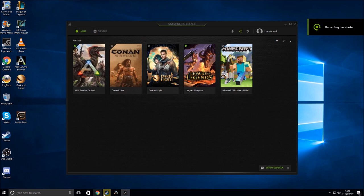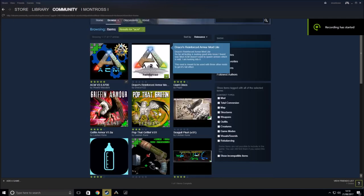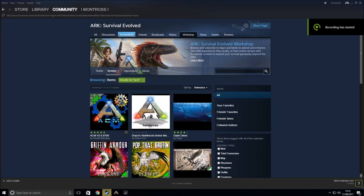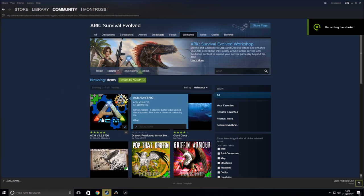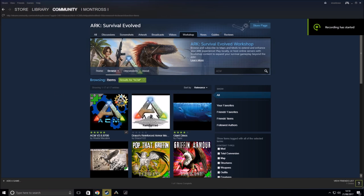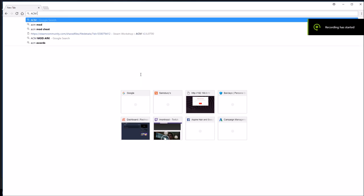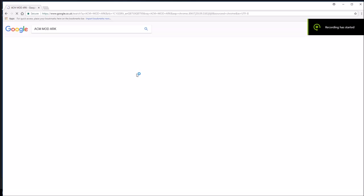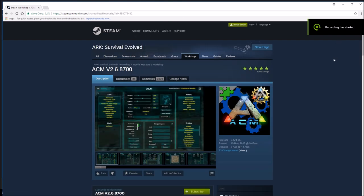The first thing you need to do is head over to Steam. Once you're in Steam, go to the ARK Survival community, click the Workshop, and in the search bar type in 'ACM mod' or just 'ACM'. You'll see it come up — download, install, and subscribe to it. Once that's done, head over to a browser and type in 'ACM mod ARK' in Google and click the Steam Community link at the top.